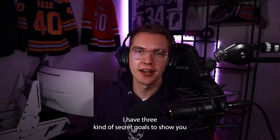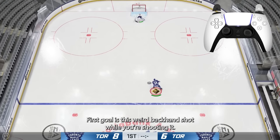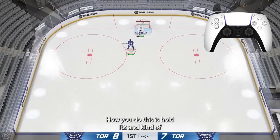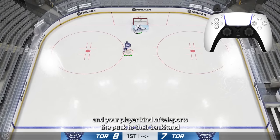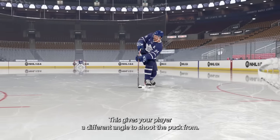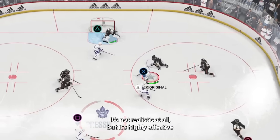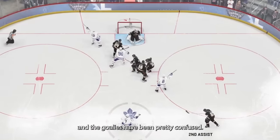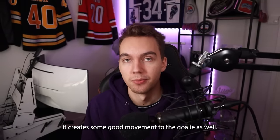To close out the scoring section, I have three secret goals to show you. The first is this weird backhand shot — hold R2 and go for the toe drag shot. Your player kind of teleports the puck to their backhand before they shoot it, giving a different angle to shoot from. It's not realistic at all but it's highly effective. The goalies have been pretty confused and it creates good movement.